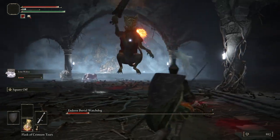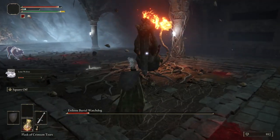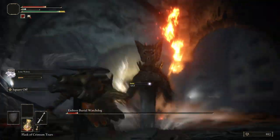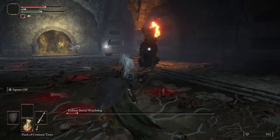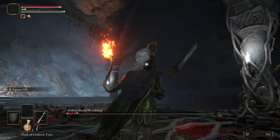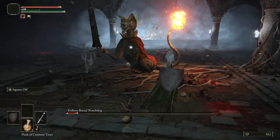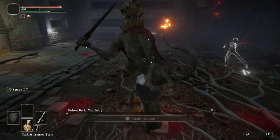We're getting towards the end here. Towards the end, when he goes up, he actually comes down and slams down faster and also does this more often. So be careful — keep your distance, get your timing right, and do a jump heavy attack again when he is open. Be sure you keep your distance because he gets pretty wild here at the end. But if you line it up, you should be able to get one or two more attacks to take him down.